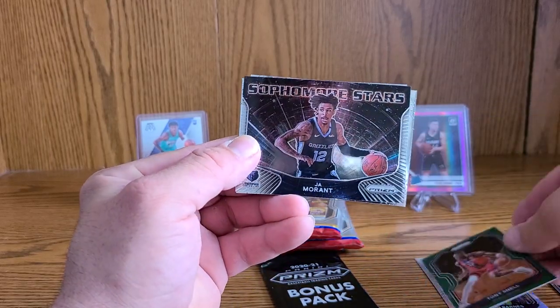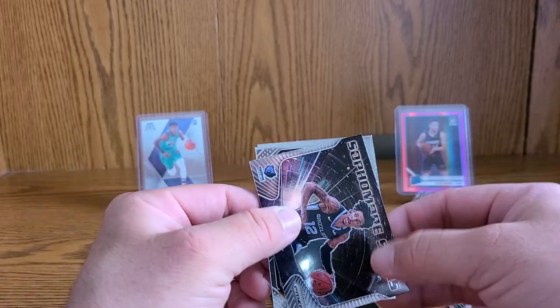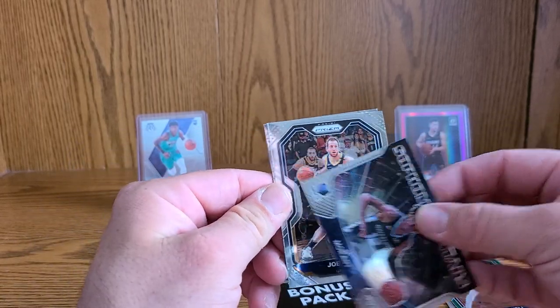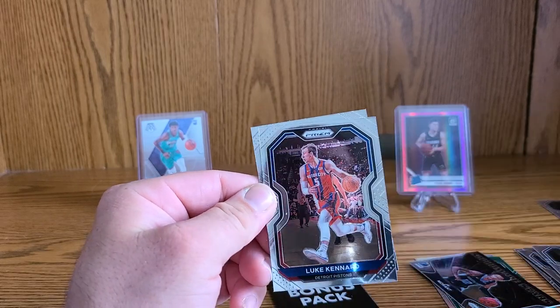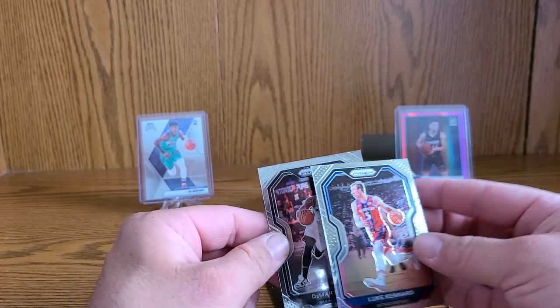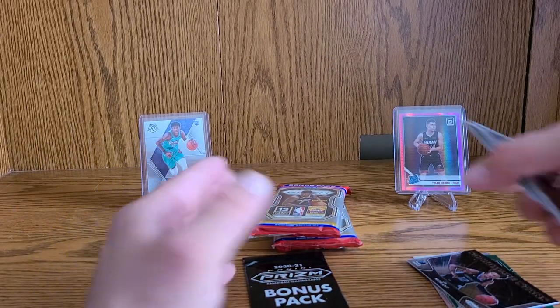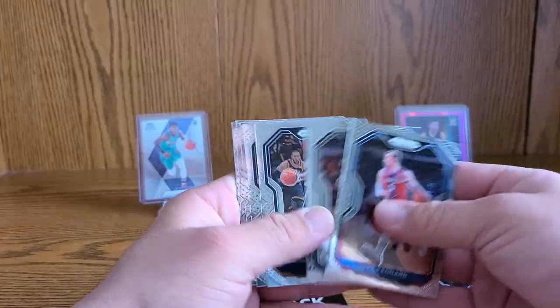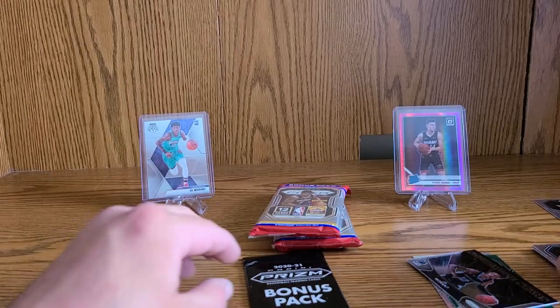Do we get a rookie here? Joe Ingles... no. Luke Kennard... oh boy. So you're telling me you cannot get a rookie here? People, look at this — no rookies. Oh my goodness, that's pretty sad.